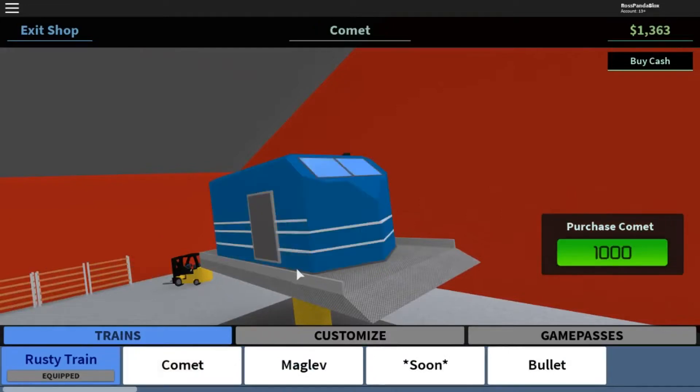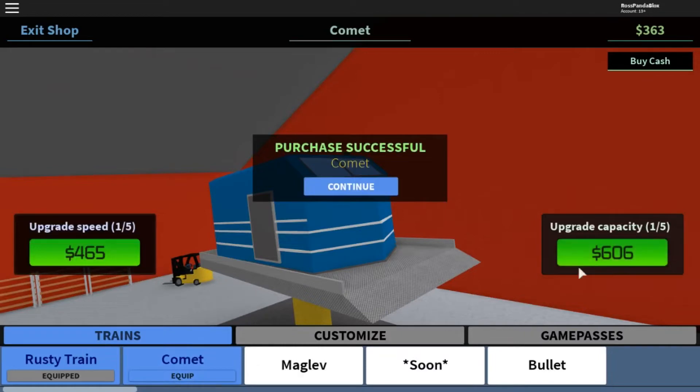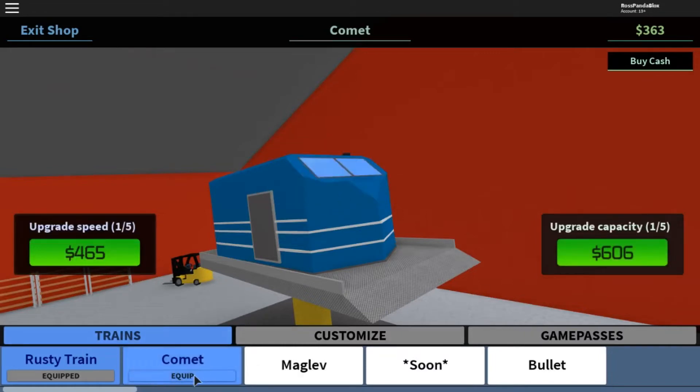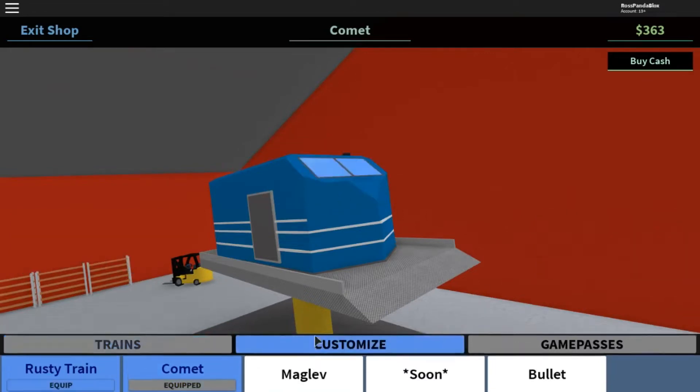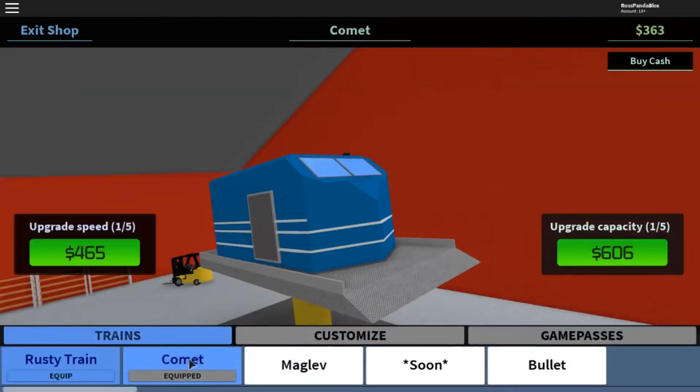The train I can afford at the moment is the Comets, so we're going to buy that. Equip. Customize requires 75 Robux - that's just game passes, so I'll go back. You can upgrade the speed and you can upgrade the capacity. These are pretty handy.